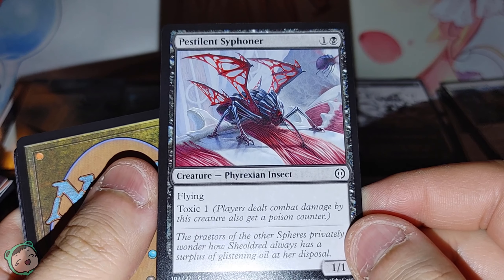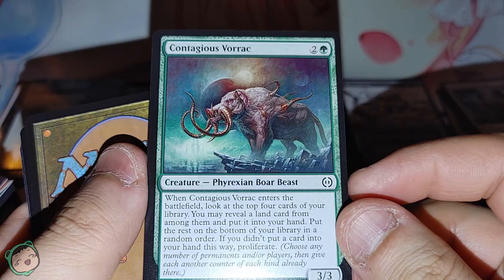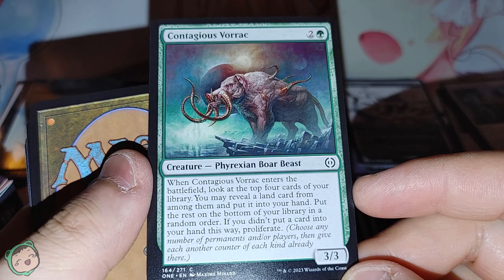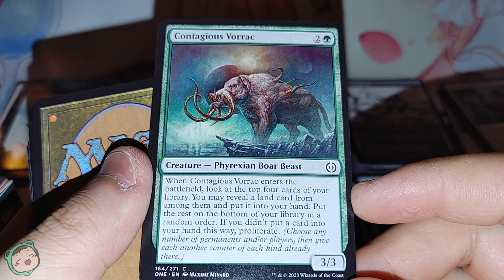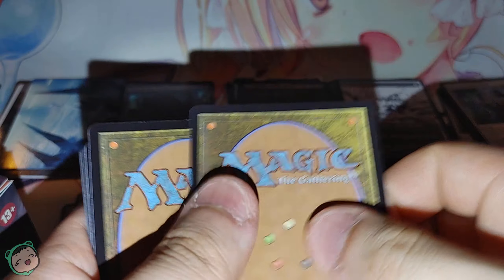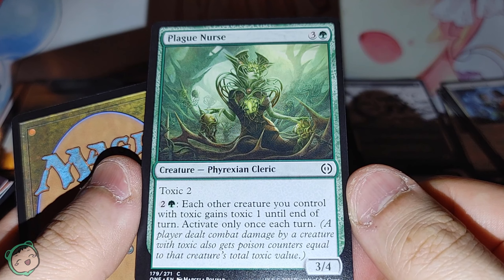Our commons — a black one, Pestilent Siphoner, one black, flying, toxic one. We had a Contagious Vorach — two green, a lot of text. When it enters the battlefield, look at the top four cards of your library, you may reveal a land card and put it into your hand, put the rest on the bottom in a random order. If you didn't put a card into your hand this way, proliferate. We get a Plague Nurse — three green, toxic two. Each other creature you control with toxic gains toxic one.